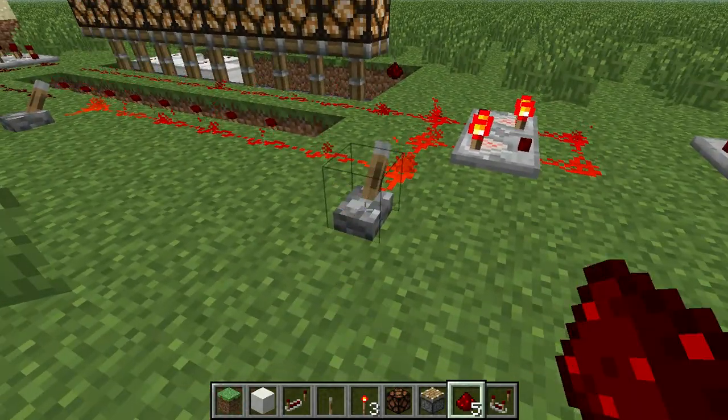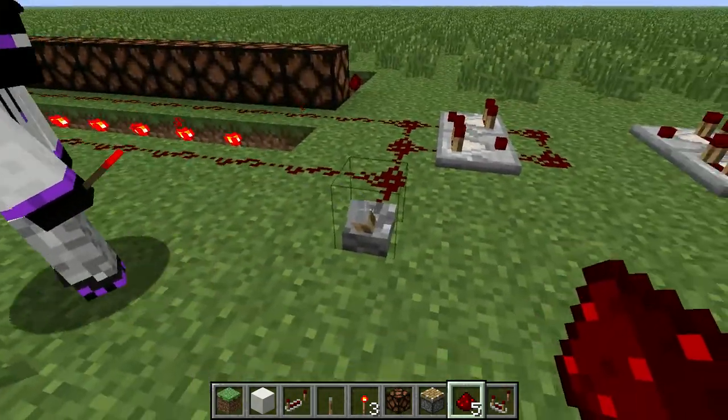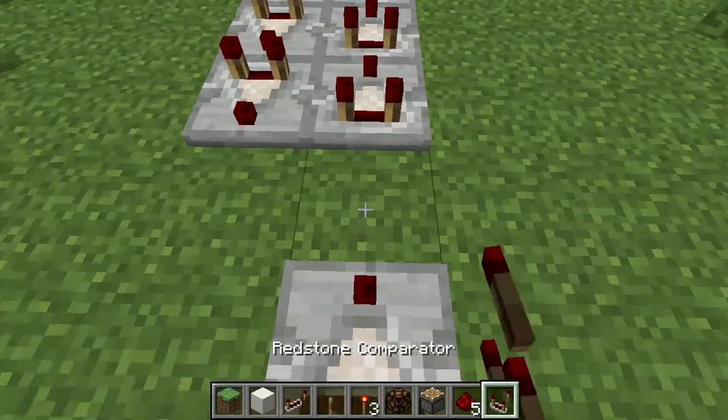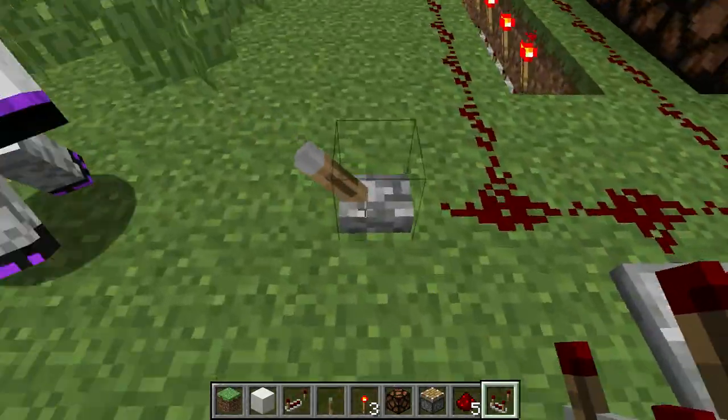You flip the switch, and then this lever's on. They do the decay thing, so I'm like, what happens if we add more? And I don't know if this mechanic has been talked about much before.